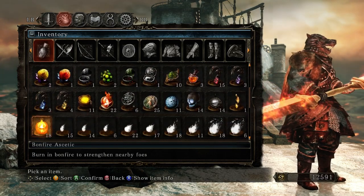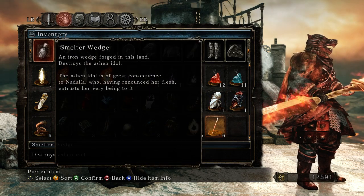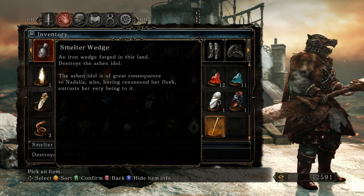Yeah, we're definitely going to have to go across that. Anything new? Here we are. An Iron Wedge forged in this land destroys the Ashen Idol. The Ashen Idol is of great consequence to Nadalia, who, having renounced her flesh, entrusts her varying being to it.